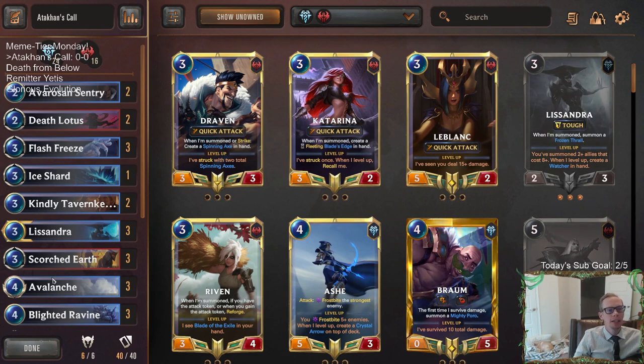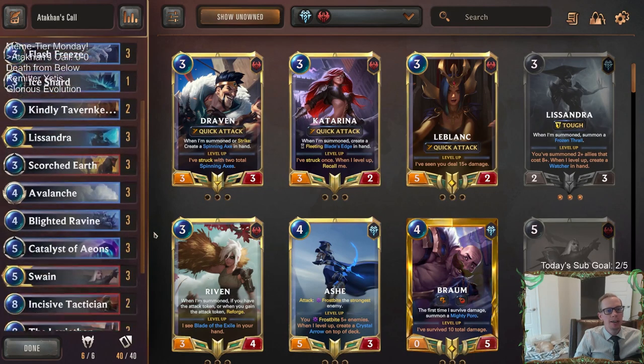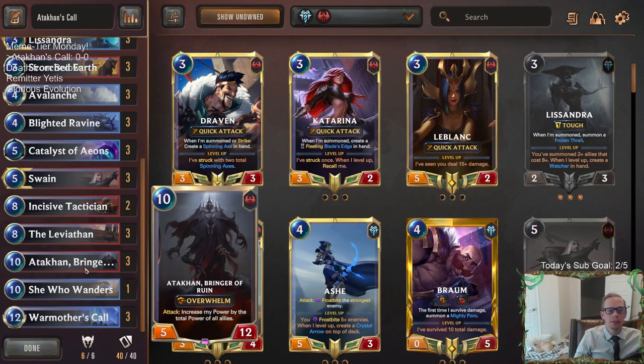We're going to be playing Atacon Bringer of Ruin - a card a lot of people have been asking to see. We're going to be playing this card with War Mother's Call. This is the new 10-mana 5/12 overwhelm that has the ability to attack and increase its power by the total power of all your allies. You add them up and throw that onto Atacon. That seems pretty good, but it is going to cost 10 mana to get out.